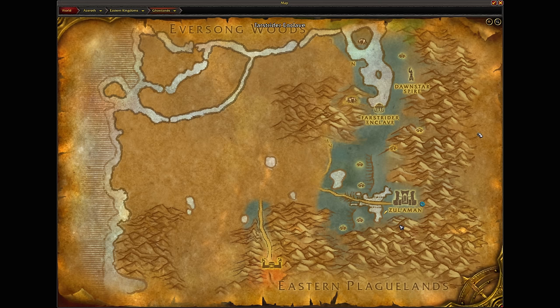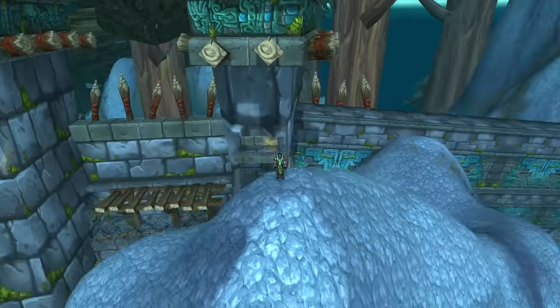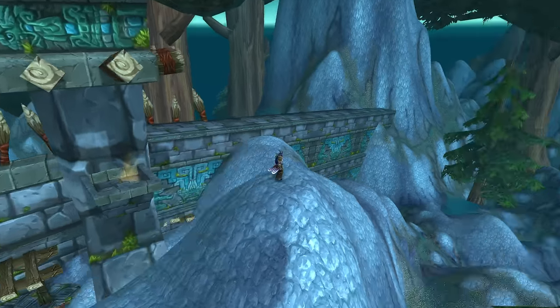You have Zeb'Nath, you have the Farstrider Enclave, you have Dawn Spire over here. What is back here in the Eastern Plaguelands? Is there anything hidden back here that we can't normally see? That's where I want to get to. So we're on top of the mountain here, and I got up by just climbing up the wall and flying around.